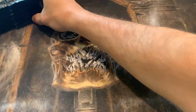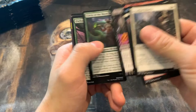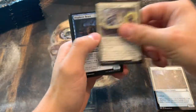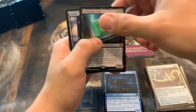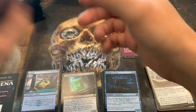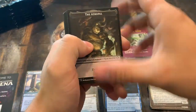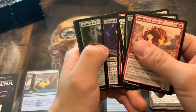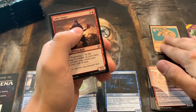I want to move these over to that side — see the new little skull play mat here. And ooh, got an Evolving Wilds, one of the fancy artworks. Starting off with a Gelatinous Cube. I do like these frame ones, but I'm honestly not a huge fan of the other variant. You've got to flip it around — yeah, I really don't like these ones, to be honest.